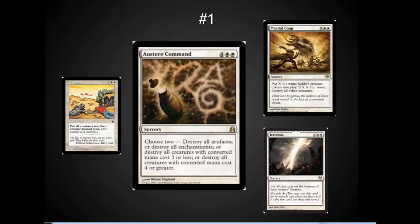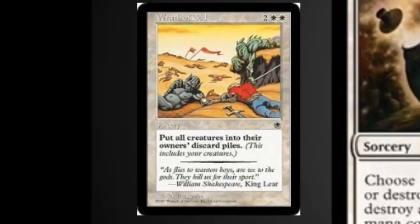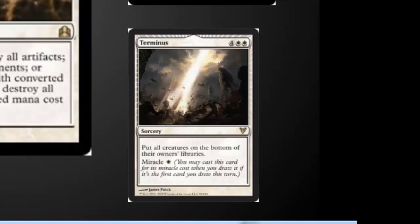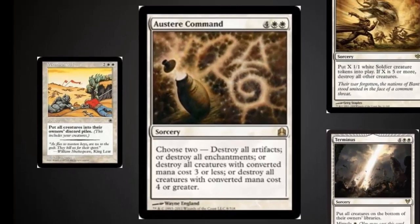The number one spot goes to board wipes generally. Wrath of God was in the earliest sets — Alpha, Beta — and this copy from Portal has my favorite artwork. The ability to destroy creatures and not allow them to regenerate is incredible. Marshal's Anthem is a favorite in my playgroup, destroying creatures and giving you a positive board state — cast it for 7 or more and you get a bunch of 1/1 soldiers after the board is destroyed. Terminus is one of the best new cards, tucking generals and all other creatures into the bottom of the deck and stopping reanimator. But the one I chose to highlight is Austere Command, because it has options for almost any type of board wipe you want, and the board wipe is often one-sided. The modal ability to turn what appears to be a balanced card into a one-sided wrath is incredible.